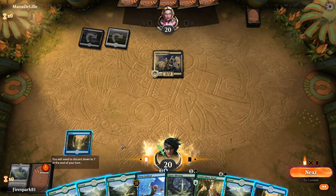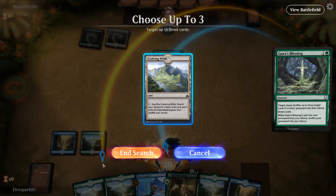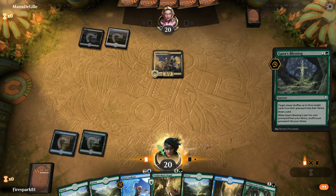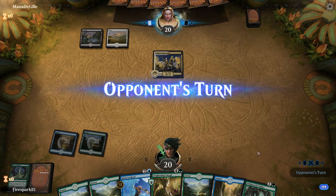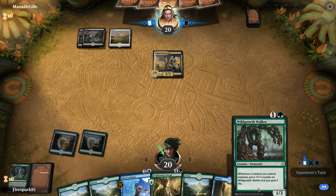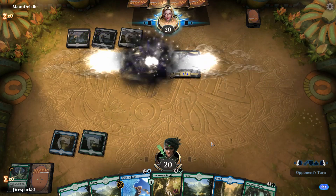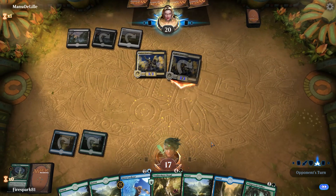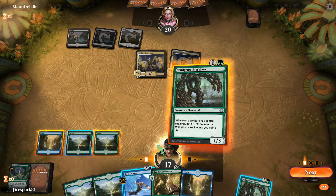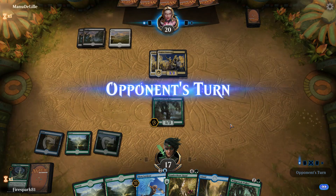Oh look, a vampire deck — how unique. We'll just draw a card, might as well play this while we can. That's actually pretty good. Next turn I think we'll cast the Wildgrowth Walker and then copy that. Wow, really? We're probably going to lose this — we're already pretty far behind and we're going to take six next turn.